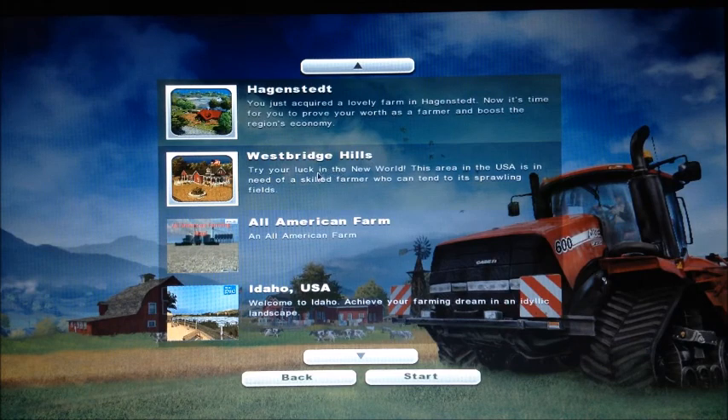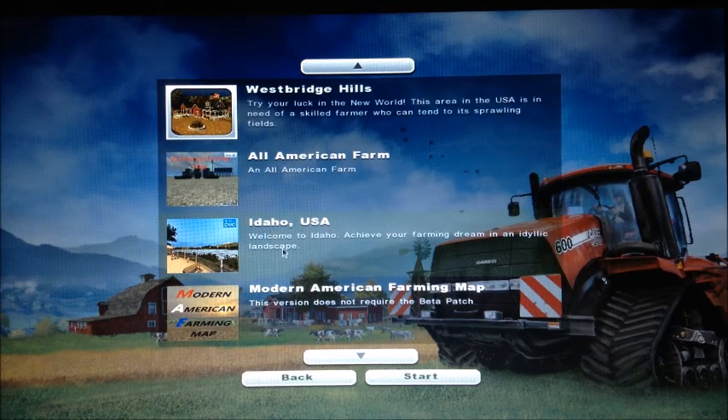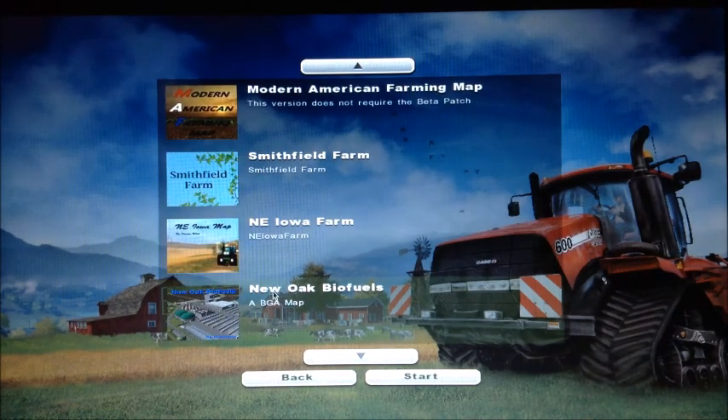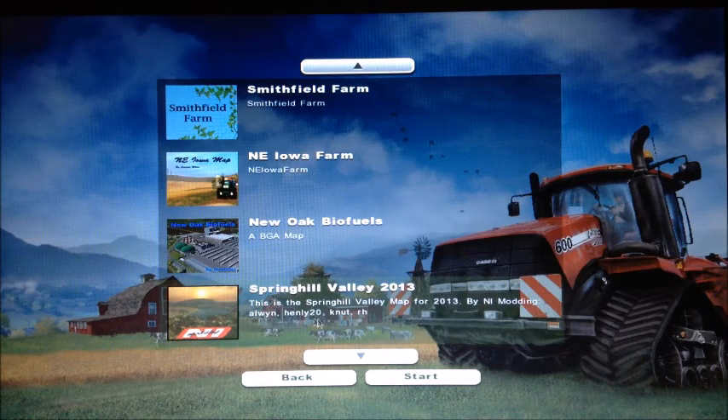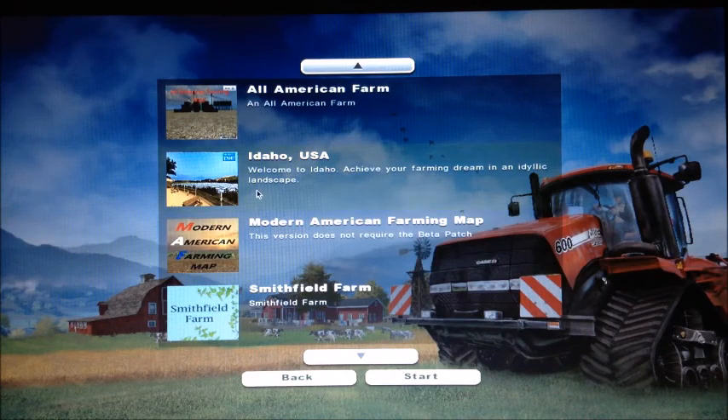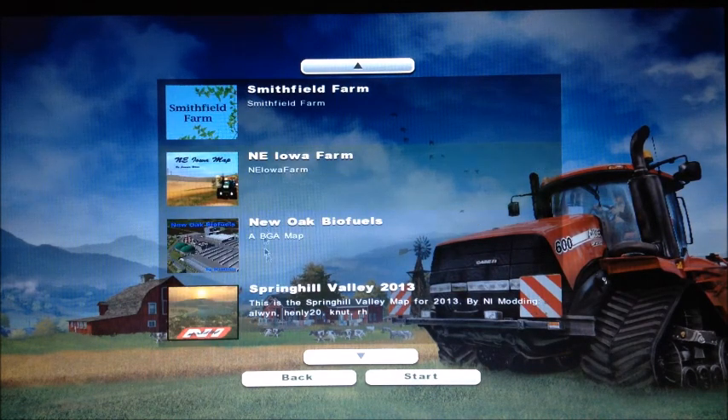Here are the maps I have: Hagenstead, Westbridge Hills - I don't really want to play on them. All-American Farm, not really. Craft Farms - he's playing on there, I don't want to do that. Here are the choices: the Idaho map, Modern American Farming map, Smithfield - I don't really want that - Northeast Iowa, New Oak Biofuels which is BGA, and Spring Hill Valley. You tell me what to play on - those five choices.